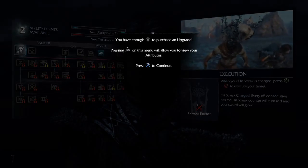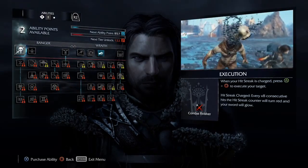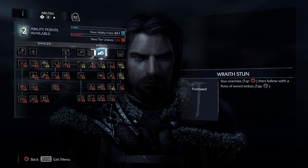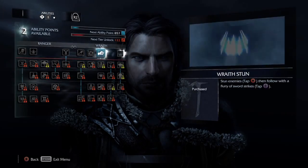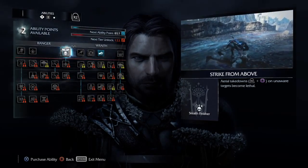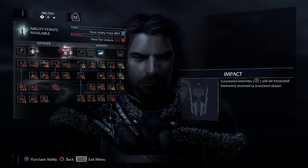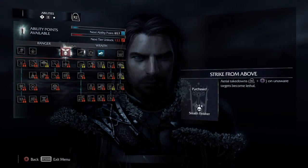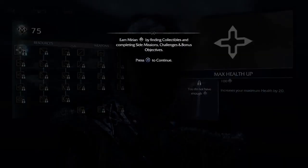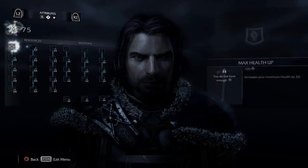The power points — once you get 122 more power points from killing captains you'll unlock the next tier. That was pretty sick. Then your experience — you'll get more points to use in ranger, wraith. You've already got wraith done it says. Caragors you don't really need to worry about right now. I'd grab that one cause you'll use it a lot. You have to look at the top — you see that red bar? That's the power points — you got like 18 from killing those two captains.